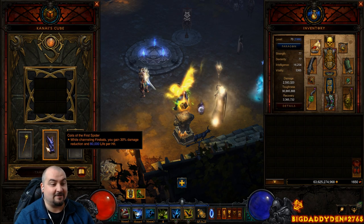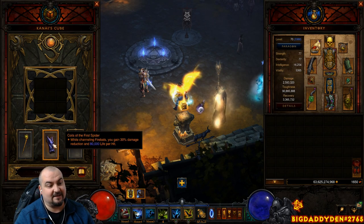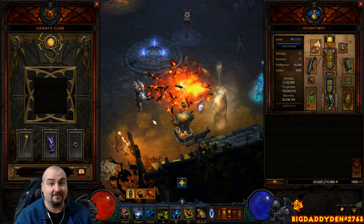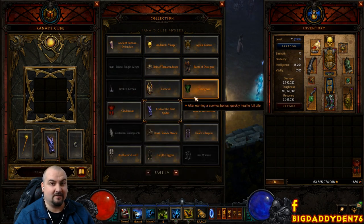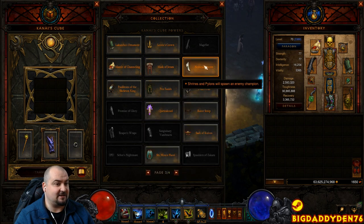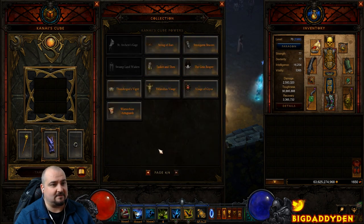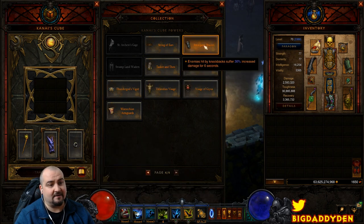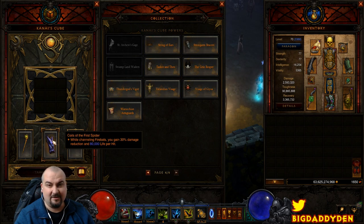For bracers, we're using Coils of the First Spider while channeling Firebats — we gain an extra 30% damage reduction and heal ourselves for 80,000 life per hit, so as you're channeling you're constantly healing. You can change this once you're fully augmented — options include Nemesis Bracers for extra elite packs while pushing, or Strong Arms since this build uses Piranado for a 30% damage increase. For new players, stick with Coils of the First Spider to start.